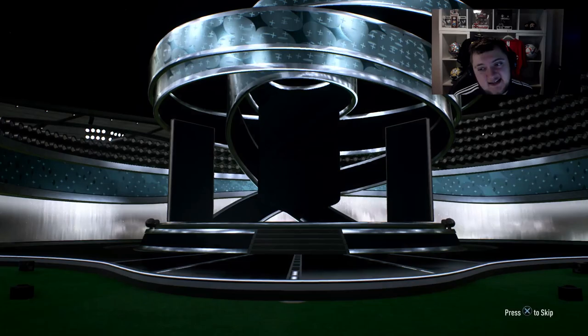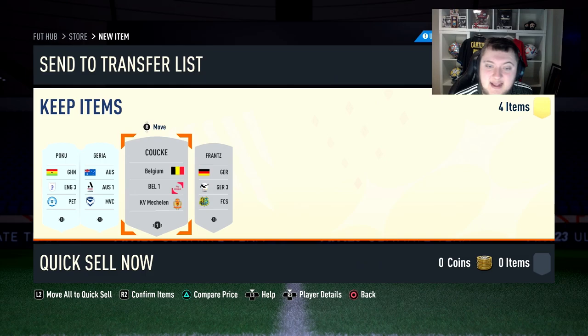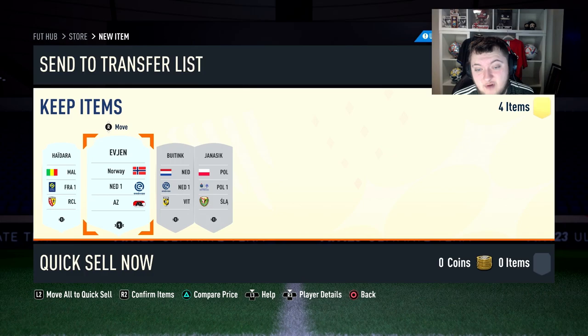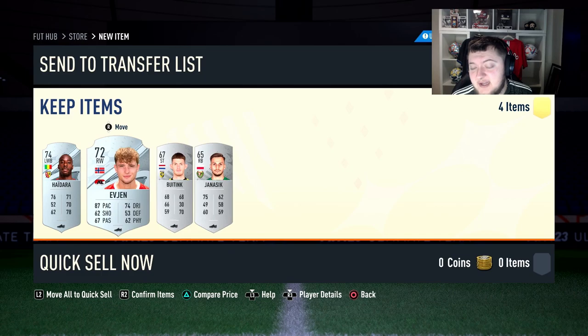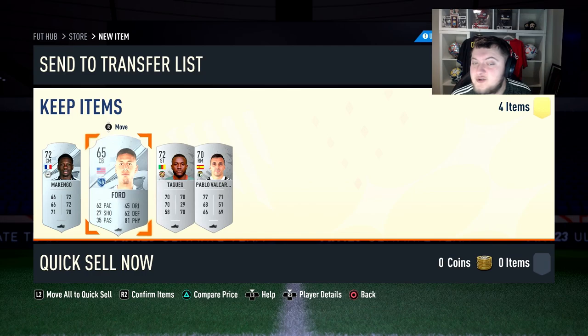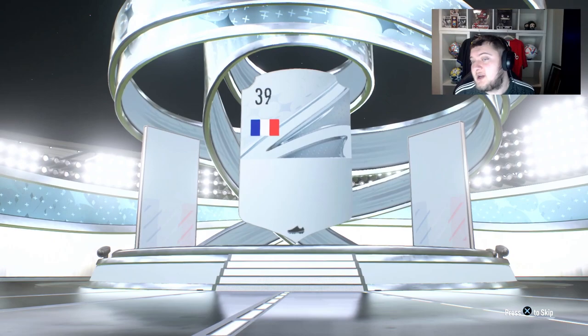Going into the next silver pack - want Nice or Ligue 1. Getting a Serie A player is still decent as a fodder spot in the Serie A/Bundesliga segment, so you won't need to go to the market at all. A PSG silver from a center-mid pack is really good - PSG is probably the cheapest by considerable distance for the League Earn/Eredivisie segment because they have the most rares available.